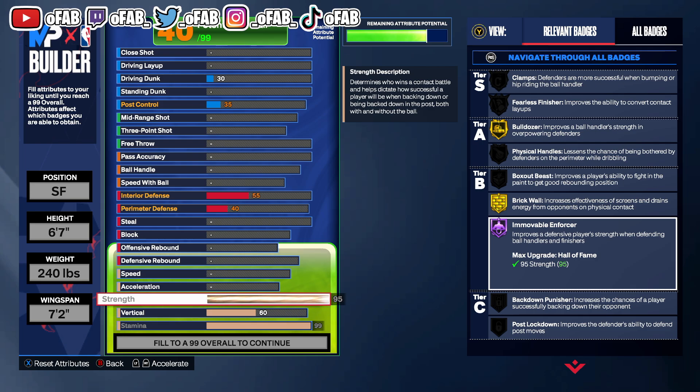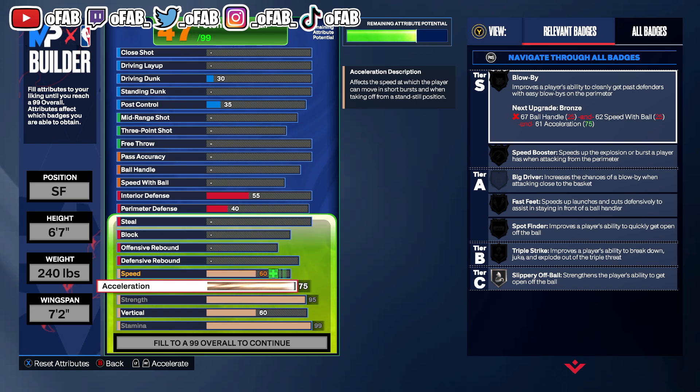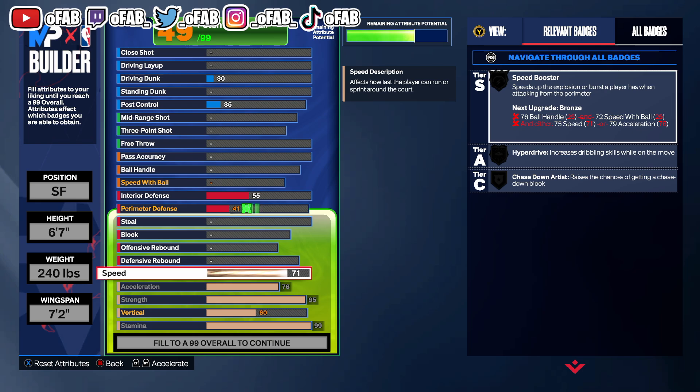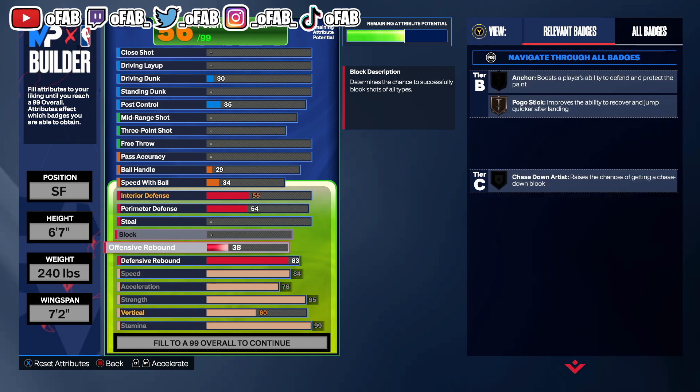95 strength, we're going to get the burly body type. Acceleration we're doing 76 — put your acceleration to 76. Our speed's at 84, put your speed to 84. Then for our defensive rebound, we're putting an 83 defensive rebound. You guys can put this defensive rebound down if you want more perimeter — I'll show you as we go on.